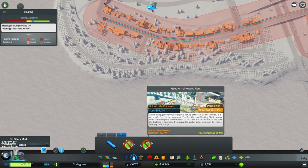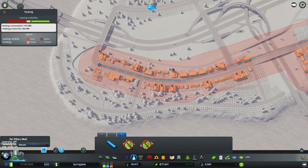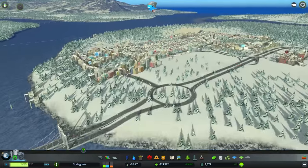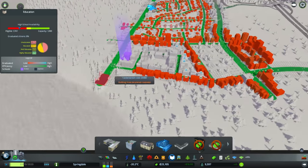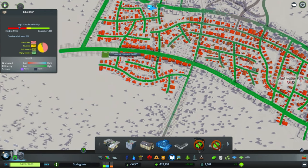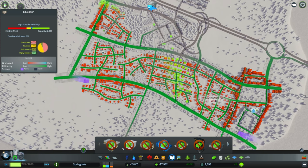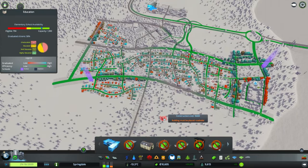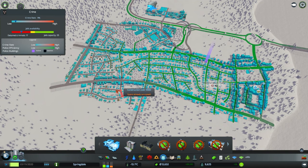We need to upgrade pipes. So let's upgrade all of this and start heating these guys. We need to get another thermal heating place, but I think we're having garbage problems. There's all these other problems I need to worry about. We do have other more pressing matters. I guess you don't have enough educated workers. We'll work on it though — maybe we'll get another high school.